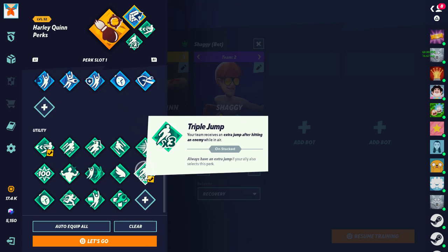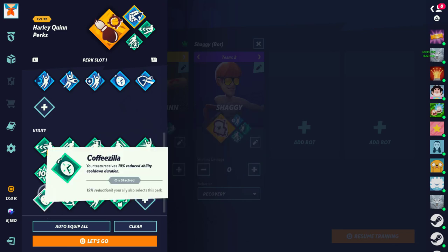Next we have Triple Trump — the S-tier, number one perk you should always be running. What this does is it allows you to get an extra jump after hitting an enemy, so you can continue comboing them and possibly kill them from the top. Running it with a teammate means you literally have an extra jump always, so when you're at disadvantage you have an extra jump to save yourself. S-tier, super useful perk, highly recommend this. Next, Coffeezilla — 10% reduced ability cooldown duration, 50% if running with teammate. Mid slash useful — being able to get your stuff 10% faster, or up to 15% faster with a teammate, is really useful for certain characters.